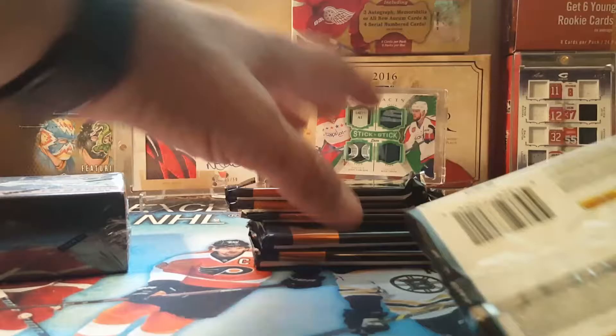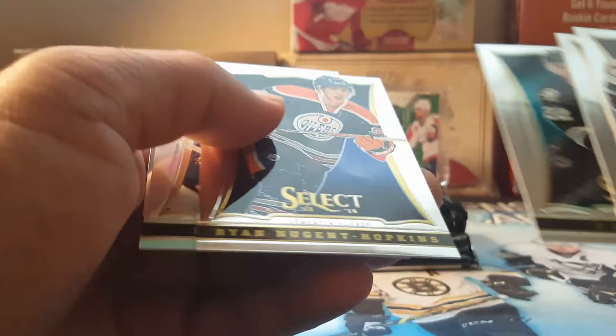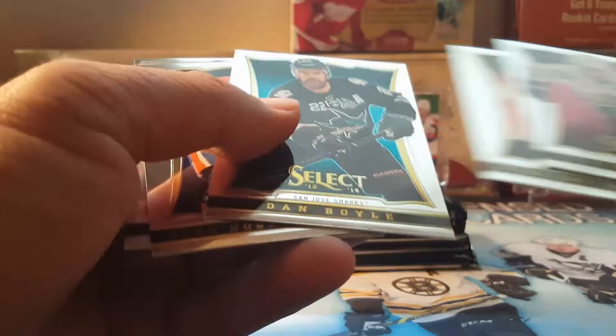Box one. Here we go with 2013-14 Select. First pack is base, base, base, base — a whole pack of base. There's a Prism in there. Prisms aren't worth much — I've got a ton of them.